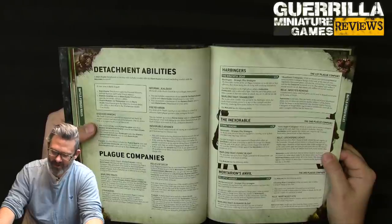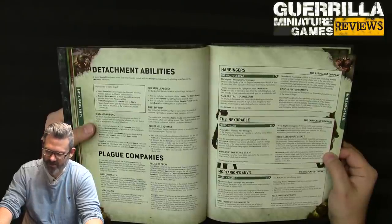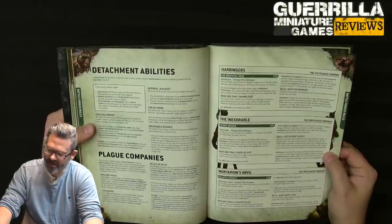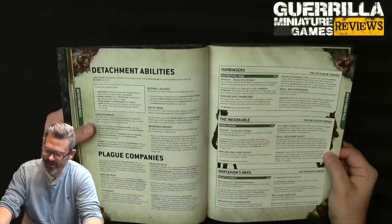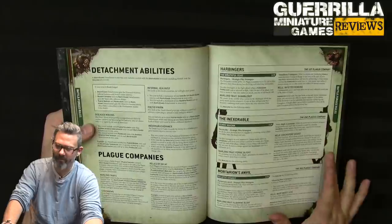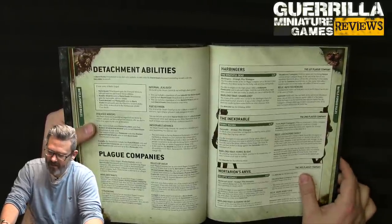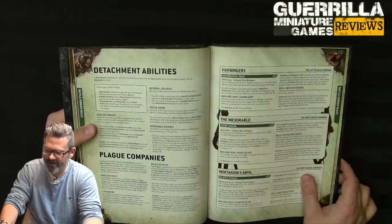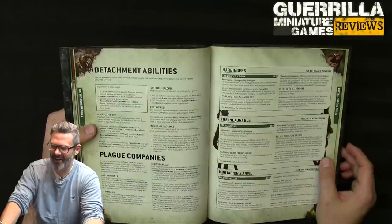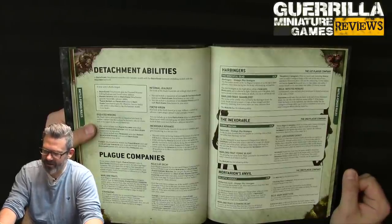The Inexorable (second plague company): stratagem Ferric Miasma — for 1 CP in your opponent's charge phase, subtract 2 from charge rolls against an Inexorable unit. Warlord trait Ferric Blight — a contagion aura where each time an attack is made by a friendly Inexorable model against a unit in range, improve its AP characteristic by 1. This effectively makes bolters and plague marine weapons into bolt rifles at AP -1. However the contagion applies to the enemy unit not your models, so it requires them to be within range shooting at you.